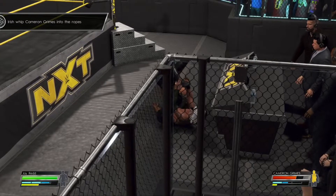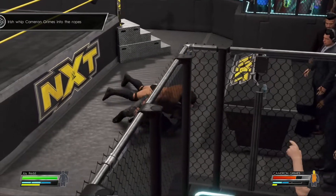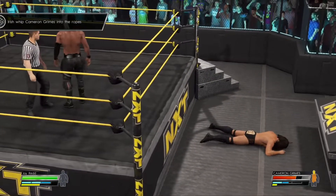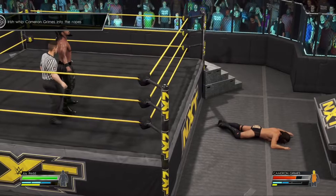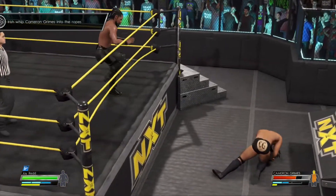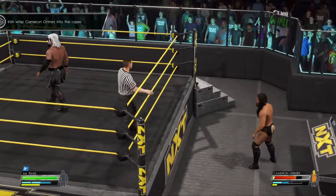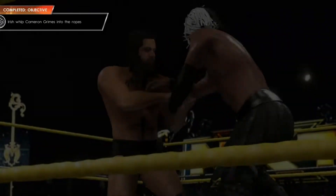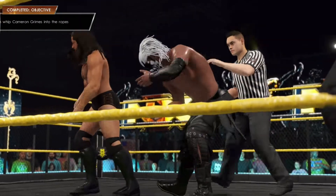This is another one of those small changes that would really be appreciated from an aesthetics perspective. Seeing wrestlers actually grab or put a foot on the ropes would be so much better than just throwing up text on the screen saying 'rope break.' Give us a few different animations for rope breaks — that would add so much authenticity and just make the game feel more like a wrestling game.